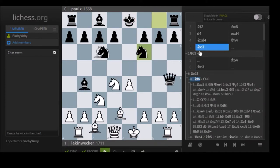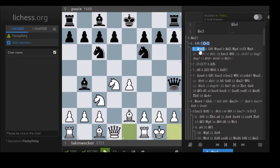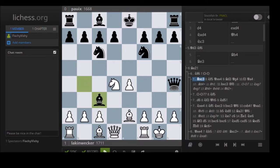So that was the Nf6 castles line, and we looked at Bxc3, we looked at castles, and we looked at d6 and Nxe4. Finally, we look at Bxc3 here after Nf5.